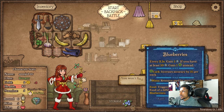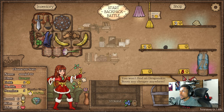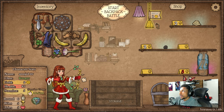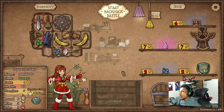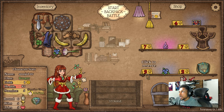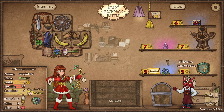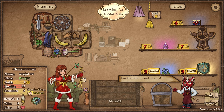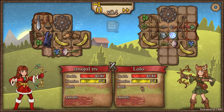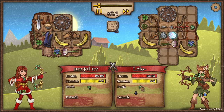We can also move this to make it a little bit better. Incorporate the blueberry in there — roll twice. Another blueberry isn't bad because we're gonna need one anyway for the health potion. So I say we take that blueberry, and we'll also take the protective purse next round.